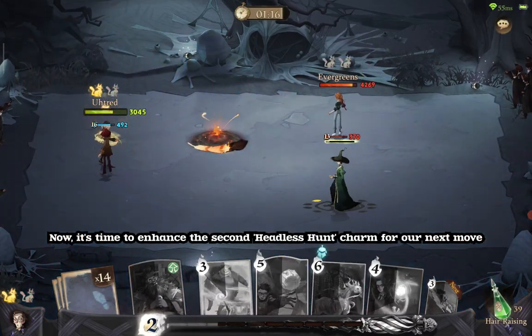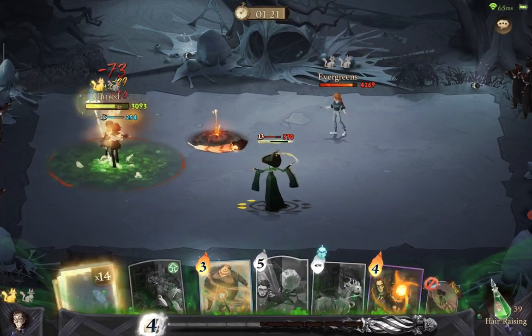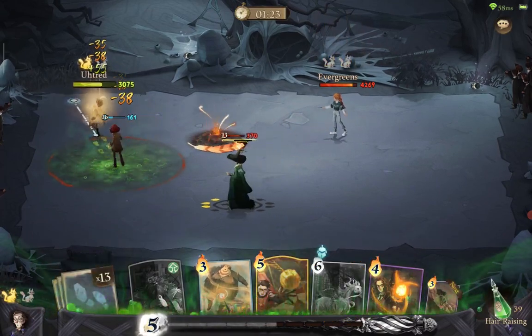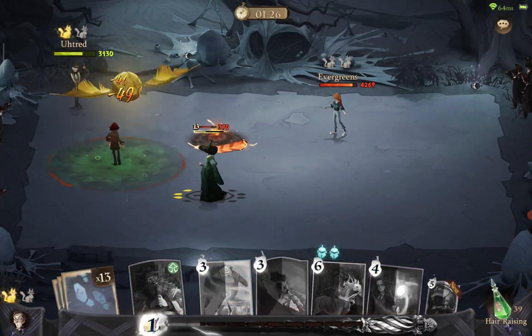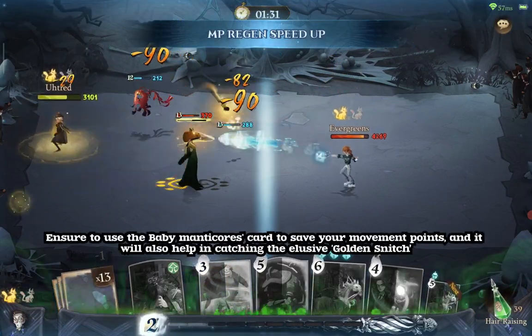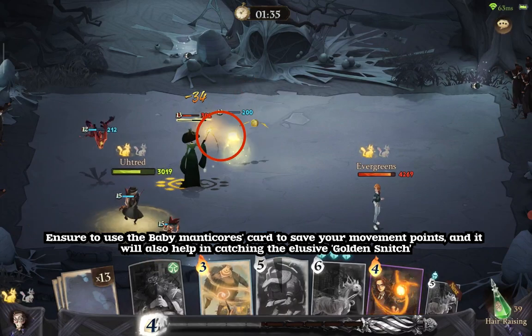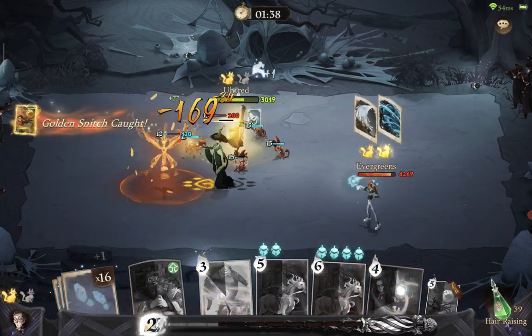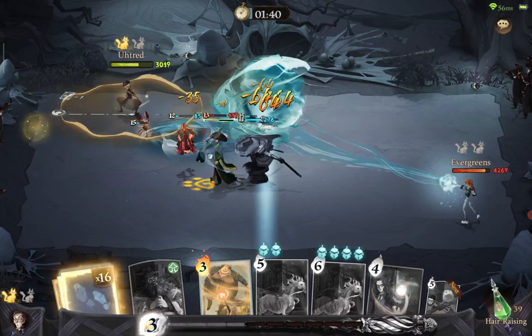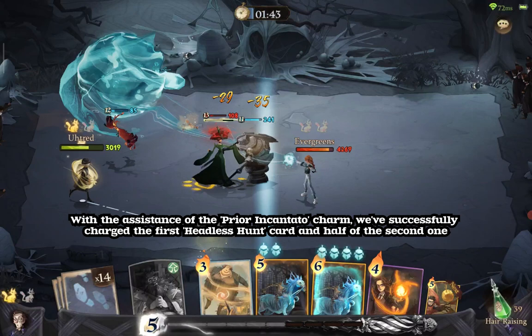Now it's time to enhance the second Headless Hunt charm for our next move. Ensure to use the Baby Manticore card to save your movement points, and it will also help in catching the elusive Golden Snitch. With the assistance of the Prior Incantato charm, we've successfully charged the first Headless Hunt card and half of the second one.